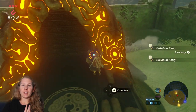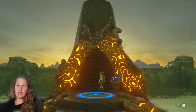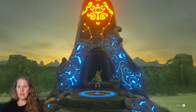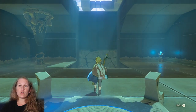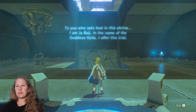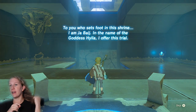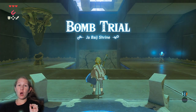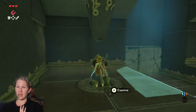Alright, we're going to activate shrine number two — activate its gate and it is now a travel point. Let's examine it. Shrine number two is the Ja Baij Shrine. This is your bomb shrine, so we are going to get bombs. Remote Bombs are my favorite rune, I think, out of all of them.